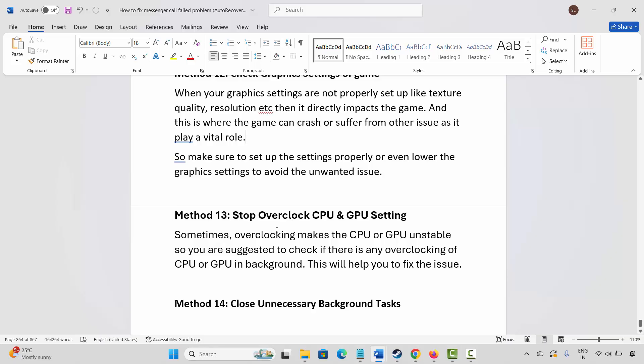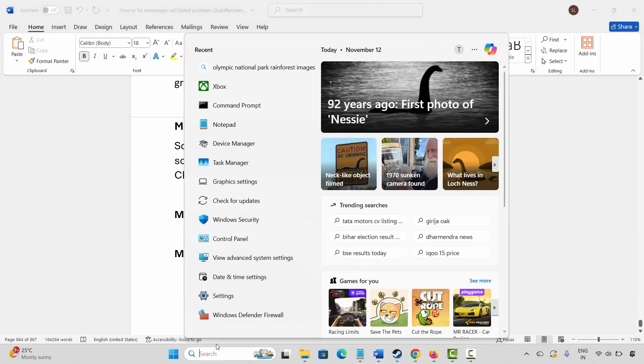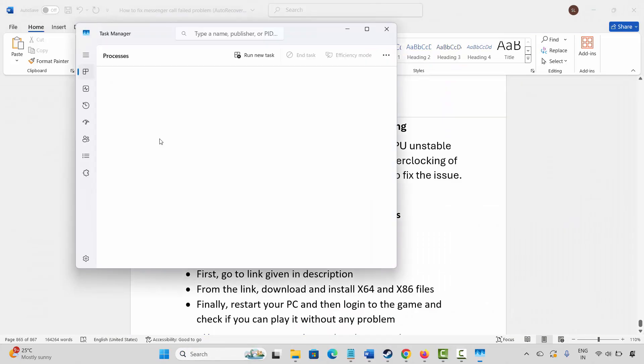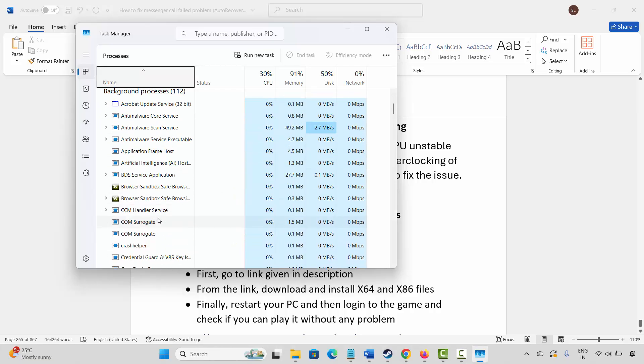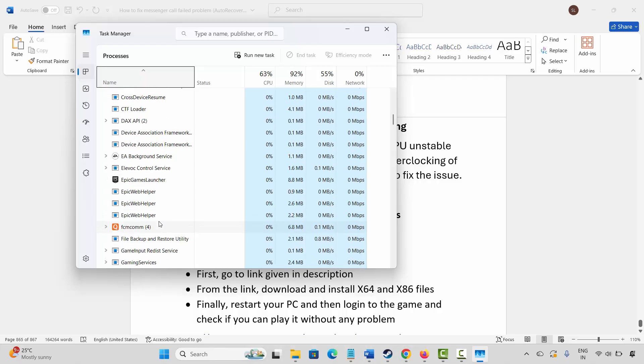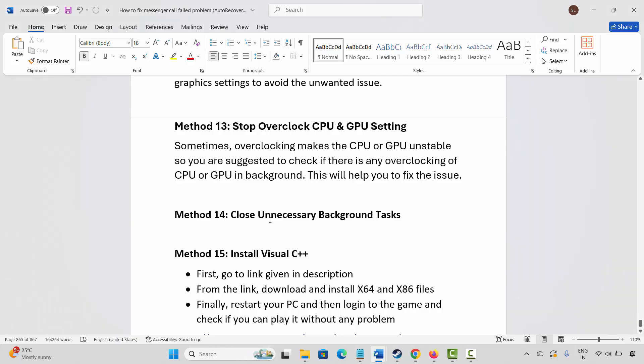The next solution is to close unnecessary background tasks. Go to Windows Search and search for Task Manager. Find the apps that are of no use but running in the background, select them, right click, and click on End Task. This will completely close those apps from the background. Once done, launch the game and check if it's opening or not.